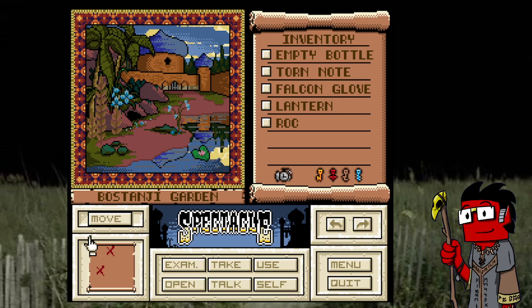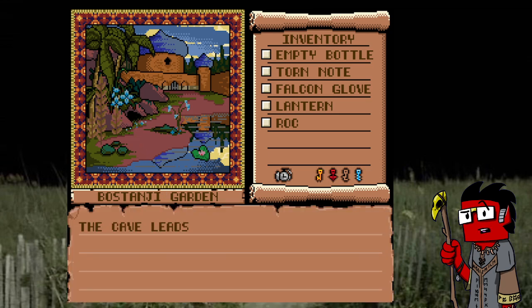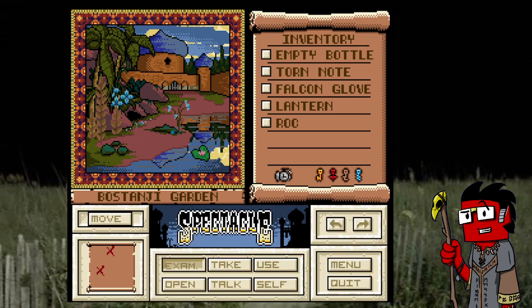Hey YouTube, I'm Grimwit, with me is Doomlad. This is Spectacle. Howdy. I see a very conspicuous cave here. I know — the cave leads back to the ridge.